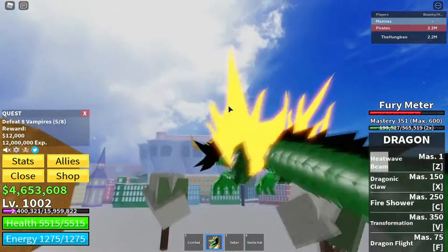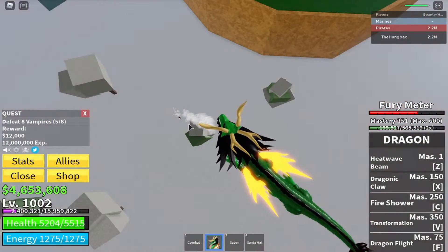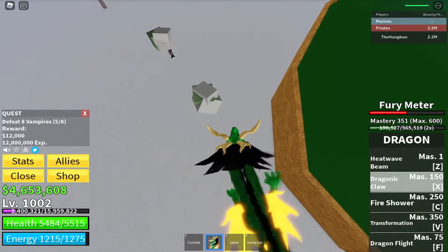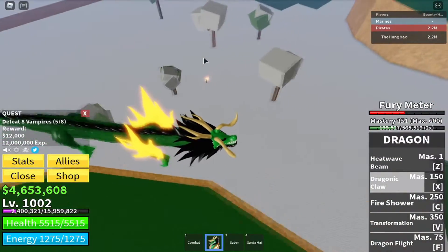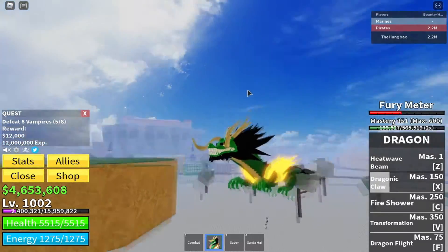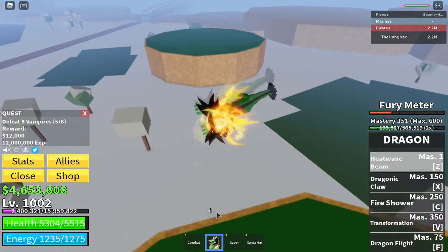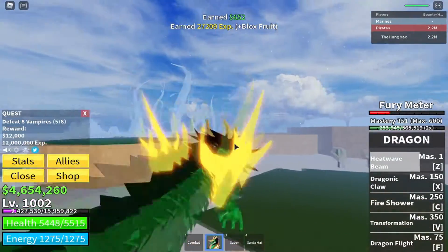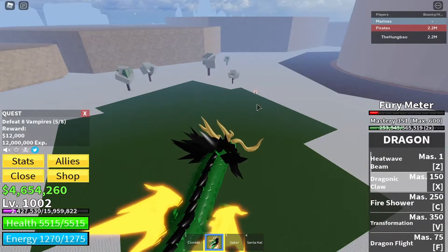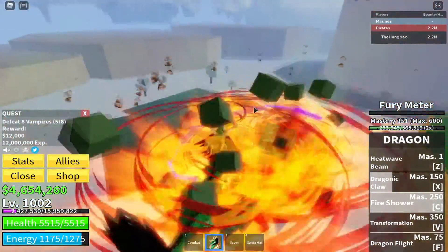I don't feel like it does more damage when charged. Now Dragonic Claw is a different type of move in transformation — it spews out like a cone-shaped laser, it's insane. We'll do Heat Wave again, then Dragonic Claw, and our Fire Shower — that one is amazing in transformation.